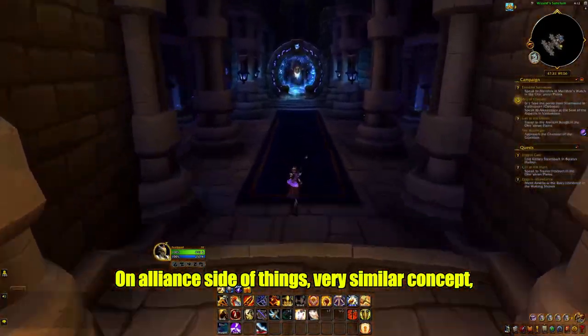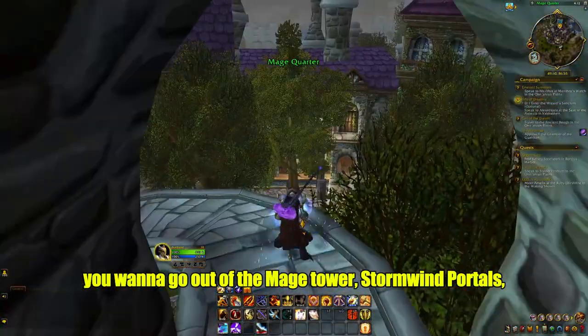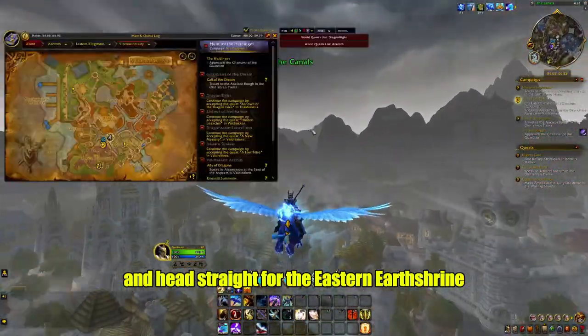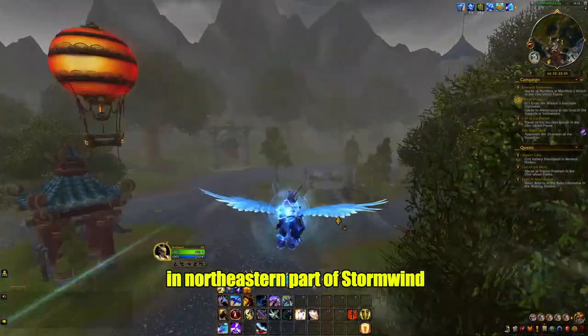On Alliance side of things, very similar concept. You want to go out of the mage tower Stormwind portals and head straight for the eastern earth shrine in the northeastern part of Stormwind.